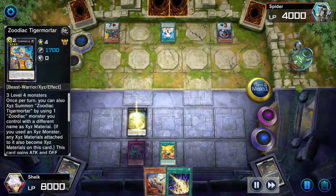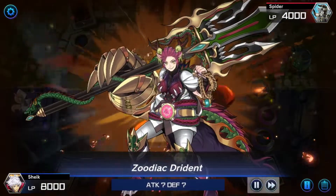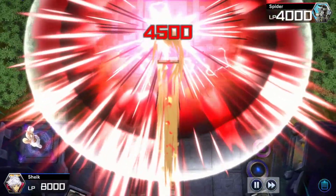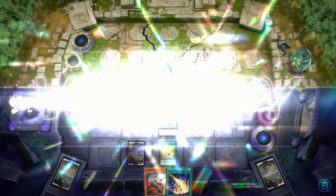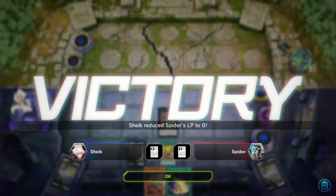Then I'm going to overlay off into Drident. We now have our 4500 attack Drident with the pop available. I'm going to attack directly for game. Hope y'all enjoyed that and hope y'all can get the combo going for yourselves, and I will see y'all in the next one.